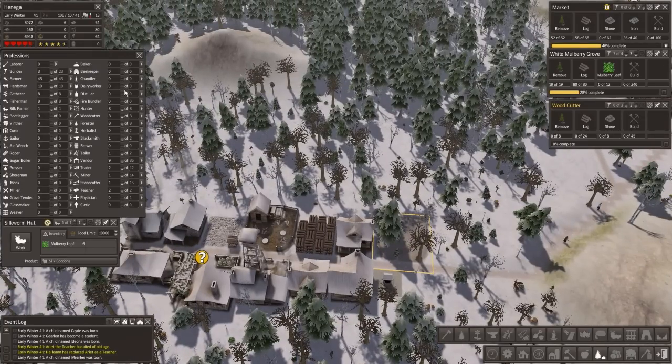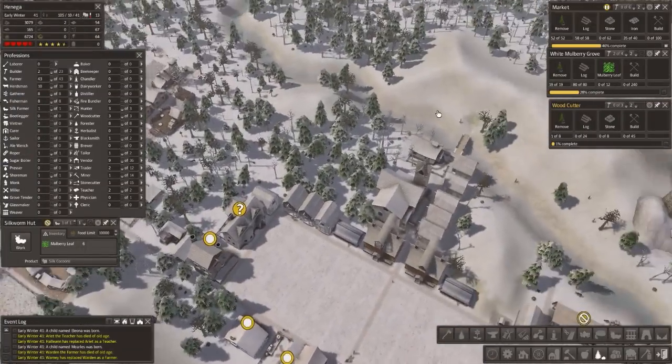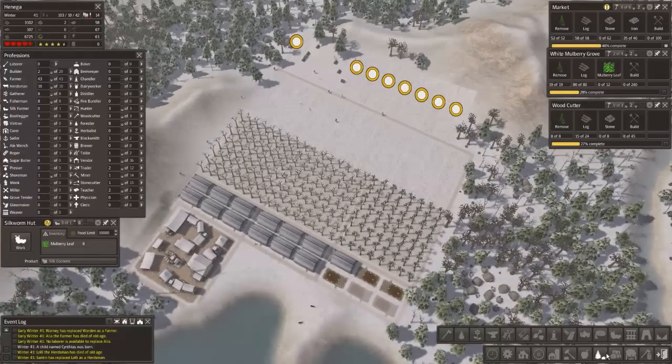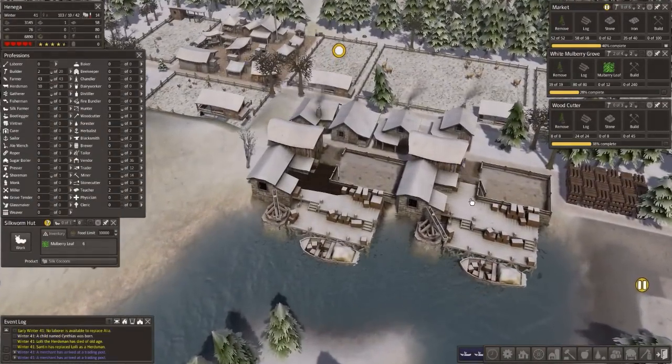Let's do that. Get that built. We're short on labourers suddenly. Thank goodness, we've still got our teacher. Still low on miners. Food is going well. What I'm probably going to do is these farms at the back here - somebody's died of old age. Let's drop our roper and our silk farm as well. Keep these farms going no matter the cost. Let's keep the food going. I think once we've got all of these going, we're going to be okay. Two traders - let's get the other one in.